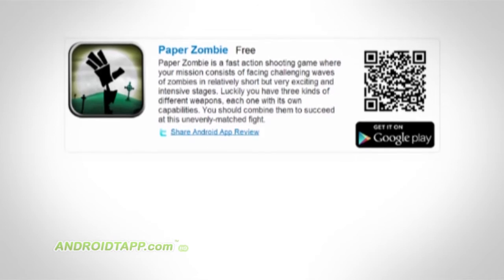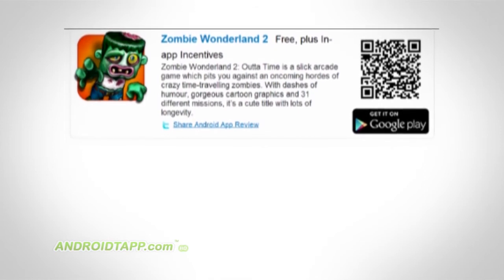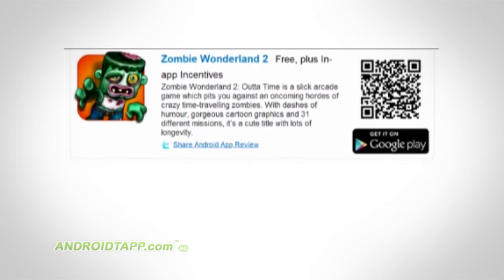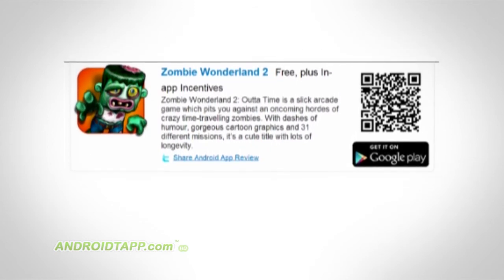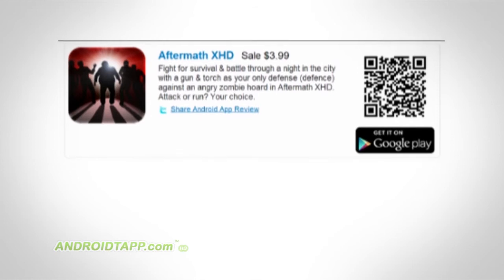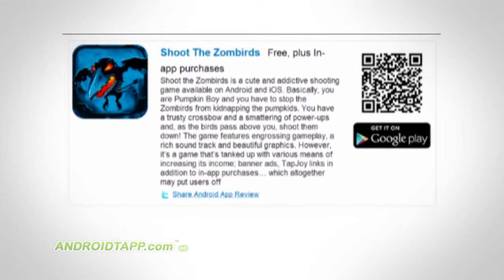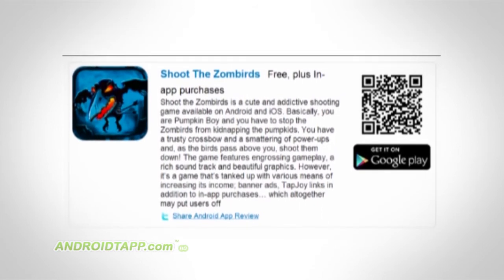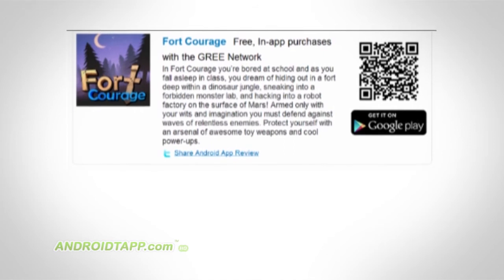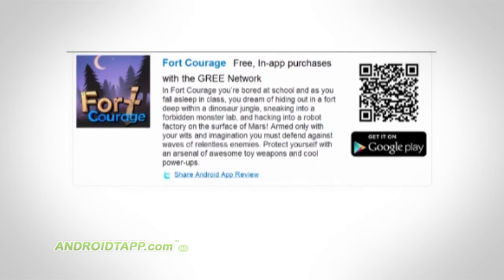Paper Zombie is an action-packed shooter game blasting up those zombies. Zombie Wonderland 2: Out of Time is a slick arcade game that pits you against oncoming herds of crazy time-traveling zombies. Aftermath XHD — fight for survival and battle through the night in a city ruined with zombies. Shoot the Zombards — stop those Zombards from kidnapping the Pump Kids. Check out the Halloween themed update in Ski Safari. Fork Courage is a humorous and unique tower defense game from the makers of Xbox 360 games Kray and Kray 2.